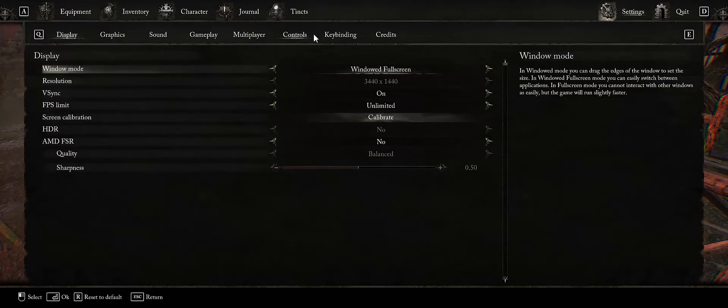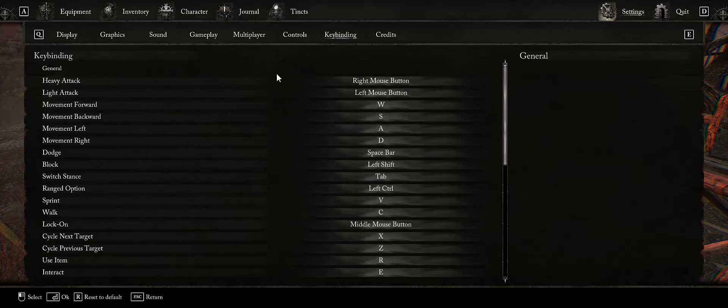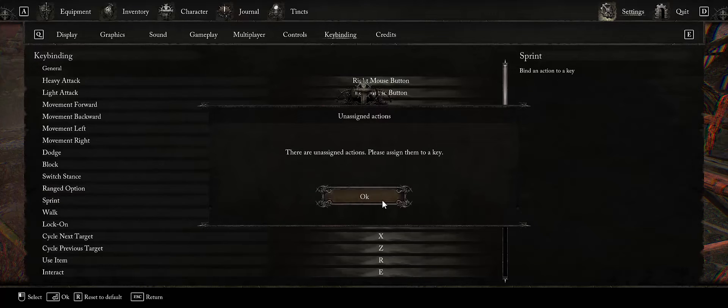So let's make that change first. We're going to go into Settings, go into Key Bindings, and find the Sprint — it's actually called Sprint — and let's change that to Shift.